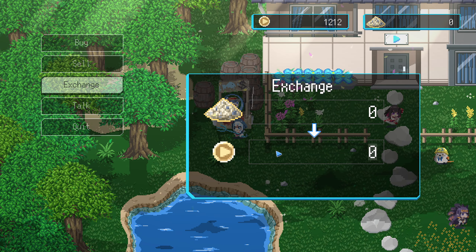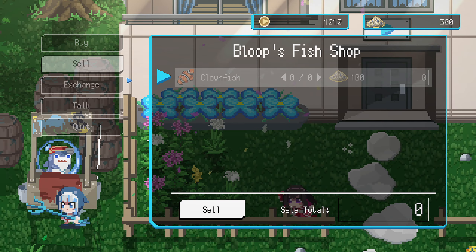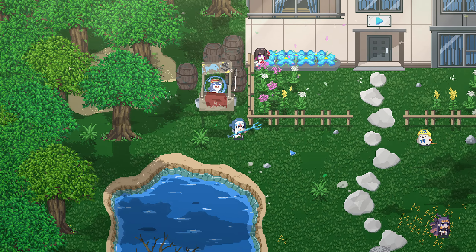Over to exchange. So you sell your fish for these things. They can get a bunch of other stuff.